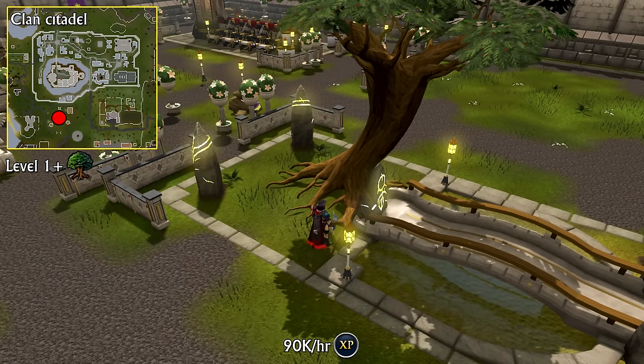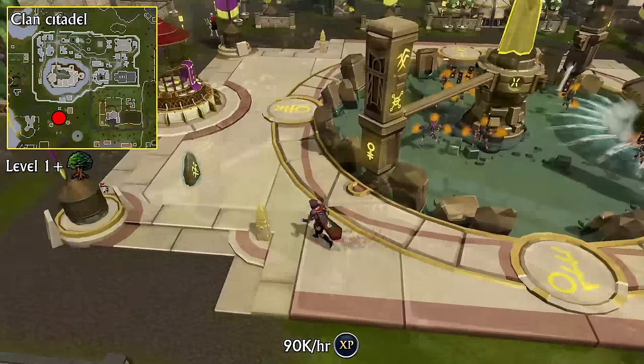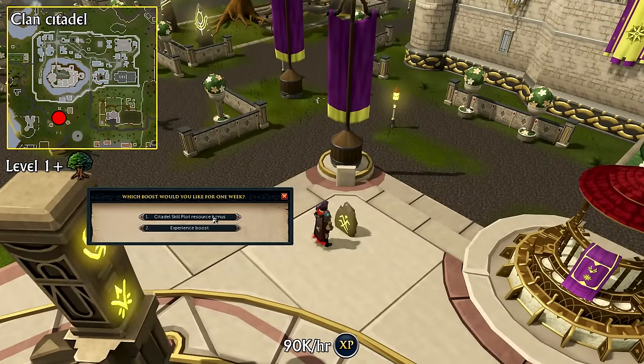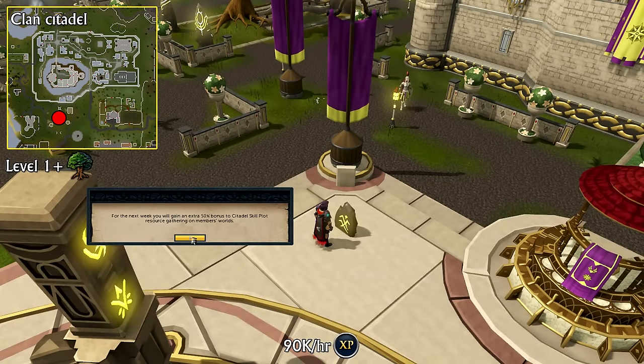If you'd like to cap extra quickly, be sure to change the avatar control stone to the resource buff bonus instead of the experience bonus, and once you've capped, change it back to the experience bonus to enjoy that sweet clan cap boost.